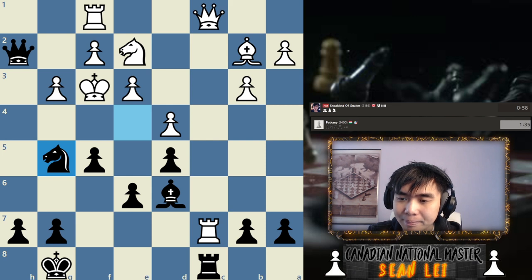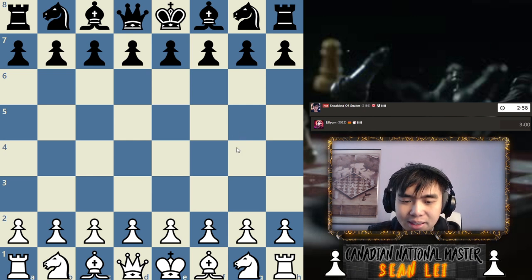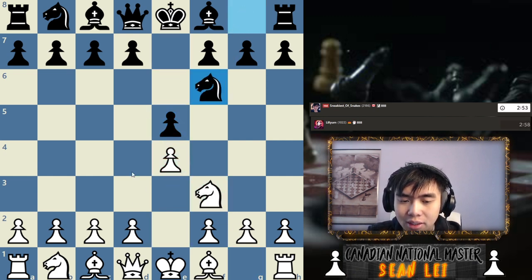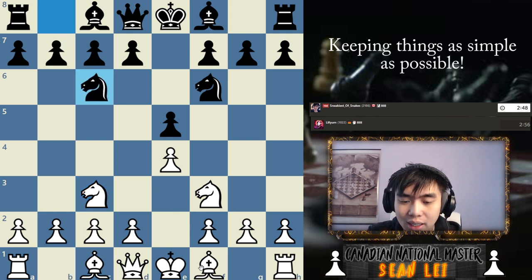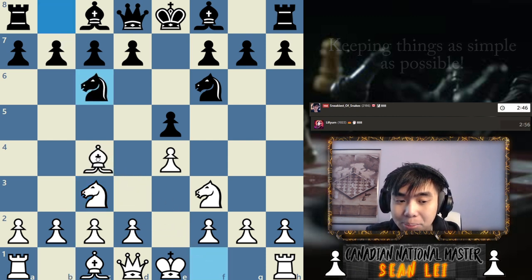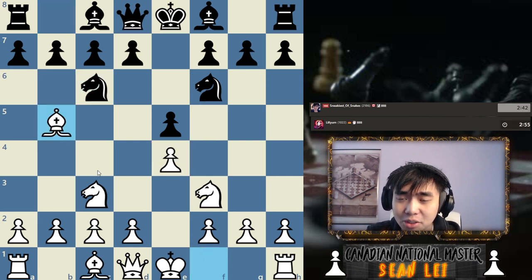Let's do one more game today. We found a 1022 rated opponent. How has your day been — hopefully not as stressful as mine the past few days. This might be our first white game. You guys know I love my Scotch Gambit, but here my opponent is trying to play a Petroff, so I'm just going to play the Four Knights Defense.